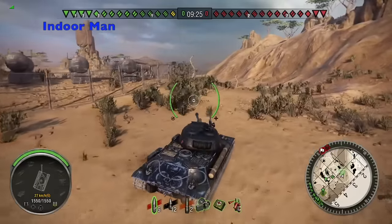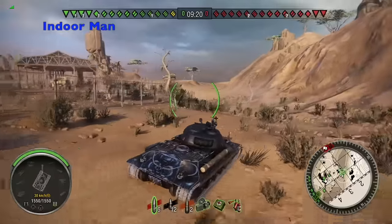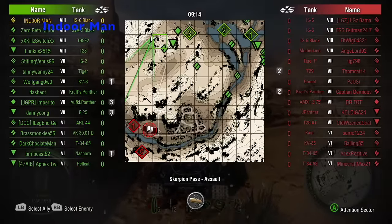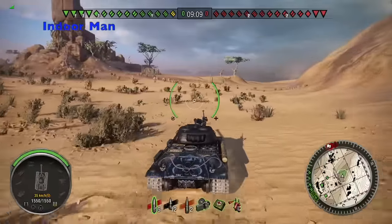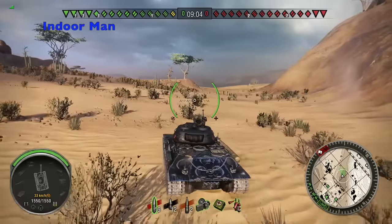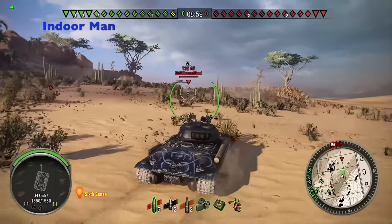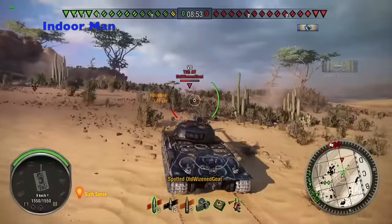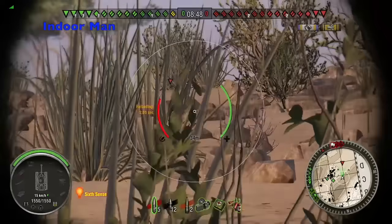The IS-6 Black is exactly the same as the regular IS-6 premium tank except that it has a 75% XP earning bonus. This is a lot, especially considering that the regular IS-6 only has a 10% XP earning bonus. This makes the IS-6 Black a much better tank to have if you're looking to train crews or complete XP-based operations, which can sometimes lead to things like free days of premium and even a free tank. You can also get a ridiculous amount of convertible XP, which is useful for those who want to speed up their progress going down a tank line.